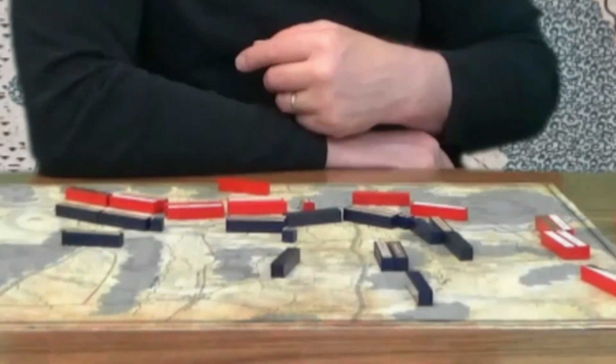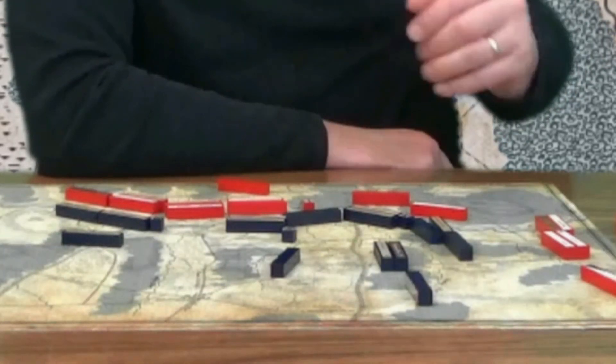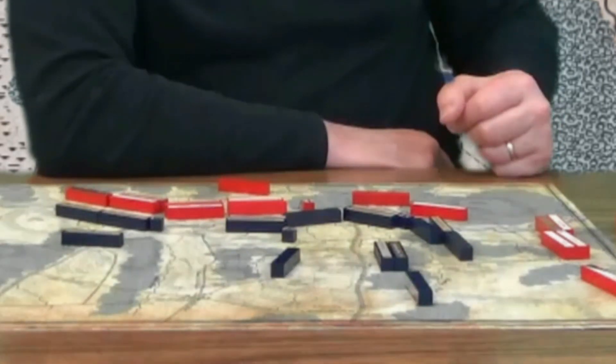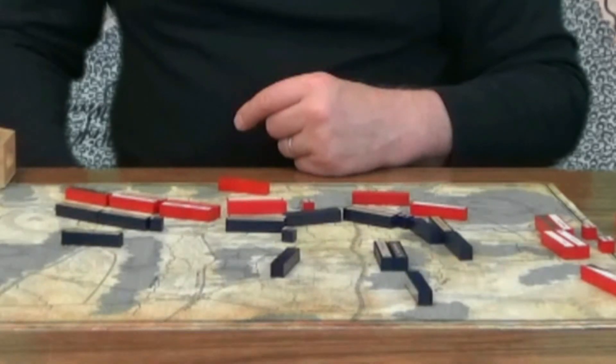Due to his nearly twenty-mile flanking march, Howe didn't arrive till the afternoon. There are only five turns of Brandywine before the end of the day, so it starts on turn four. Now we go to turn five — it's mid-afternoon. We begin with Knyphausen bombarding across Chad's Ford.